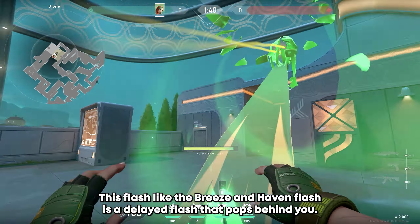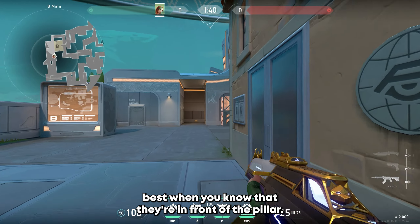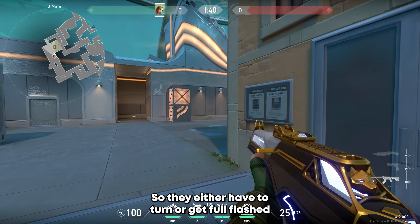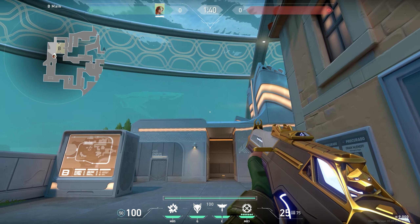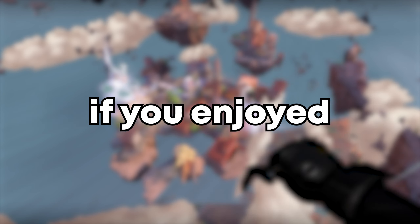Our final flash: Icebox, B-side. This flash, like the Breeze and Haven flash, is a delayed flash that pops behind you. It blinds everyone running up B-long, and works best when you know they're in front of the pillar, so they either have to turn or get full flashed.